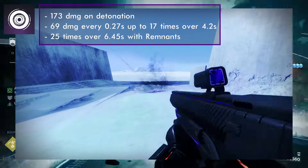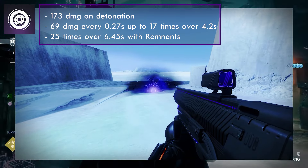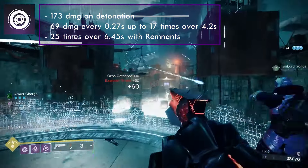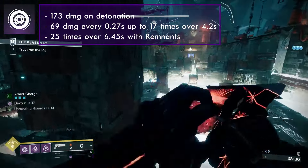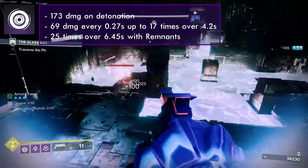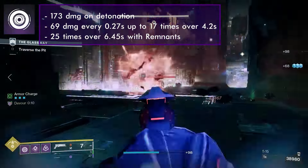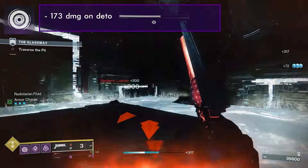The final grenade is the Vortex Grenade. This grenade deals 173 base damage on initial detonation and pulls any nearby enemies after 0.833 seconds, or 0.767 seconds with the Echo of Remnants. This will continue to do 69 base damage every 0.27 seconds, up to 17 times over 4.2 seconds to enemies inside it. This increases to 25 times over 6.5 seconds with the Echo of Remnants.